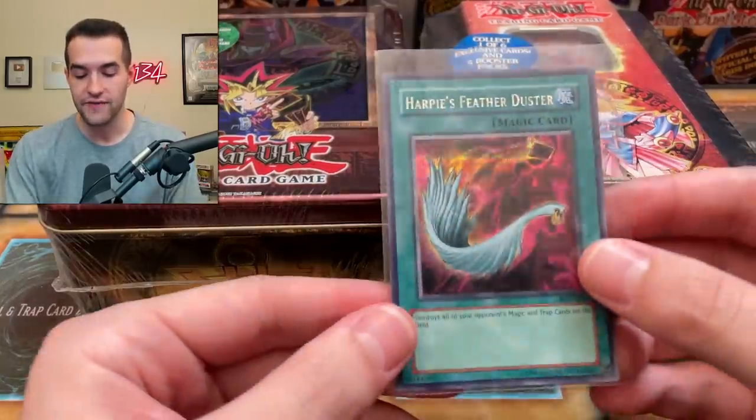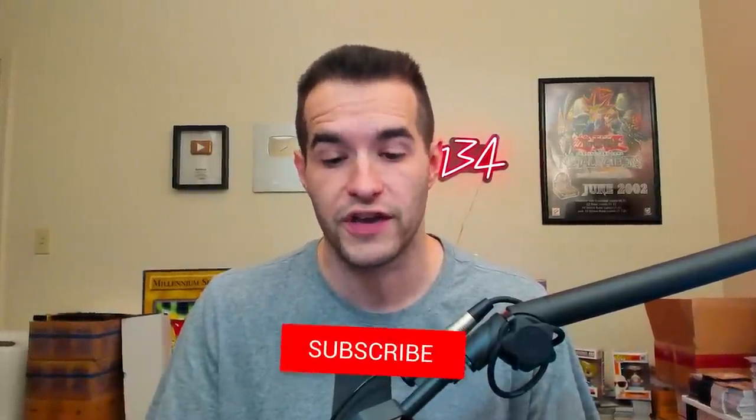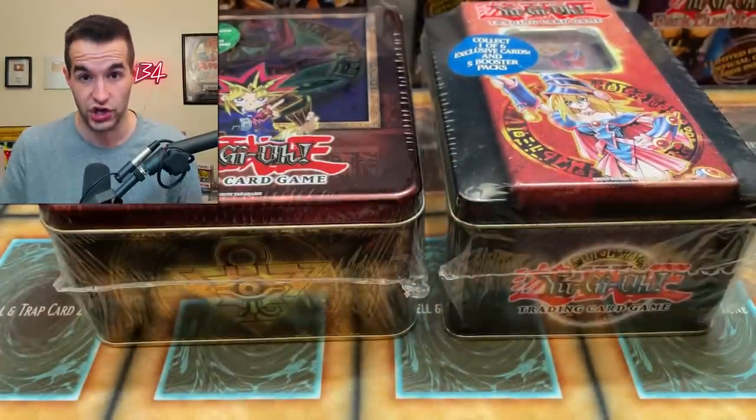Before that, we have a giveaway. I'll be giving away this Harpy's Feather Duster from Stairway to Destiny Duel. All you have to do is like this video, be subscribed, turn on notifications, and let me know which is better — Dark Magician or Dark Magician Girl. We're talking in general, on the 10s, whatever you want — just let me know in the comments.